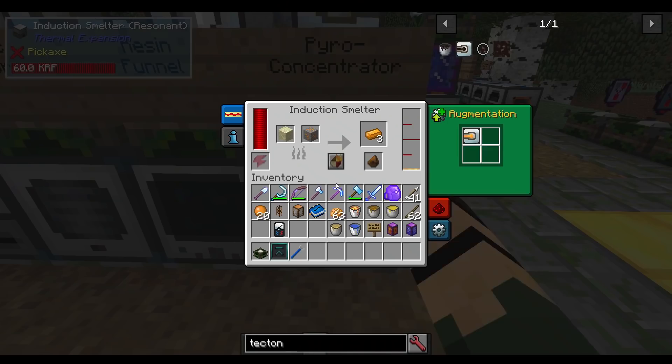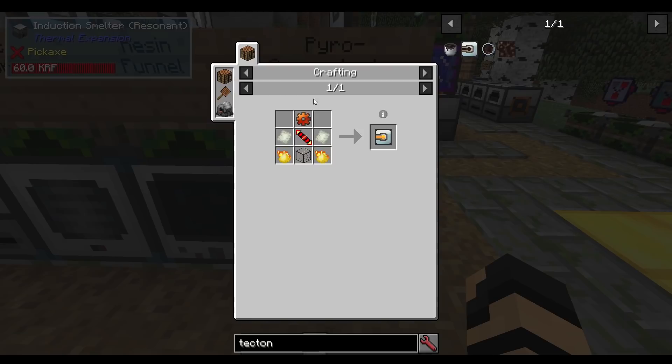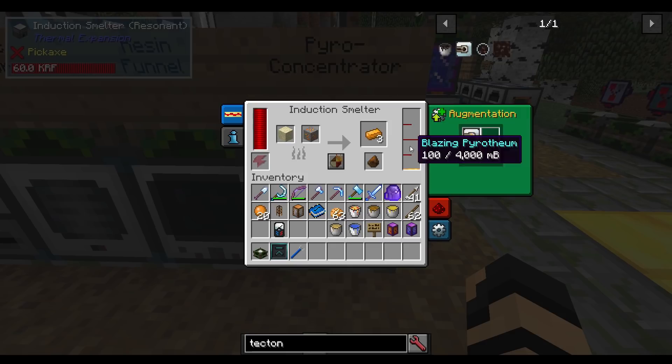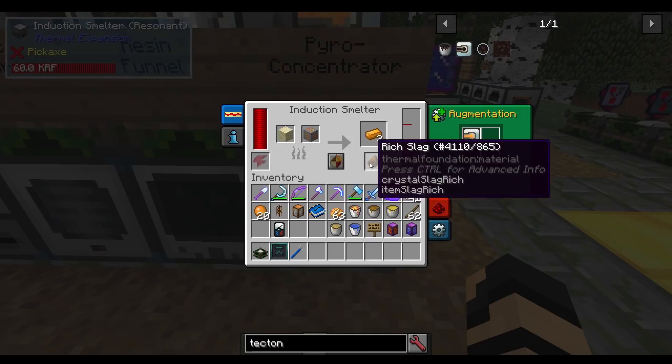Next, the pyroconcentrator in an induction smelter. It's made with signalum gear, redstone conductance coil, nickel plate, pyrothium dust, and some hardened glass. If you insert blazing pyrothium in an induction smelter, you can increase the yield from ores further — getting ore tripling plus that secondary output. So you can get three copper ingots and rich slag potentially as an output, from one copper ore and a bit of sand. This is probably the way to go if you're doing ore tripling.